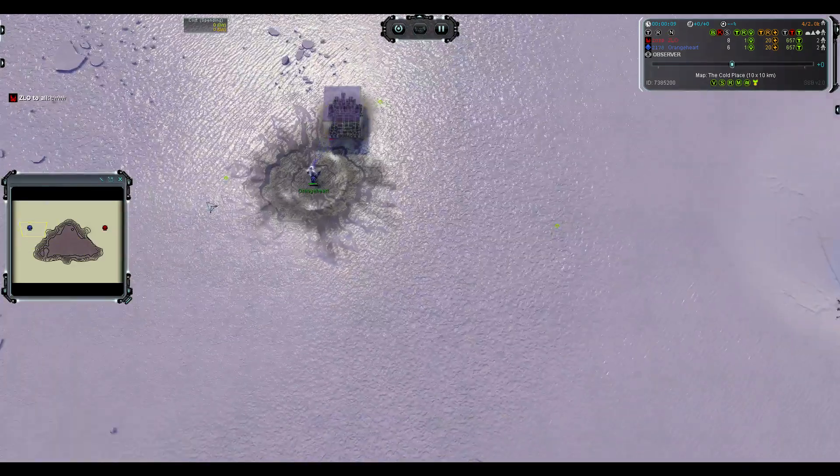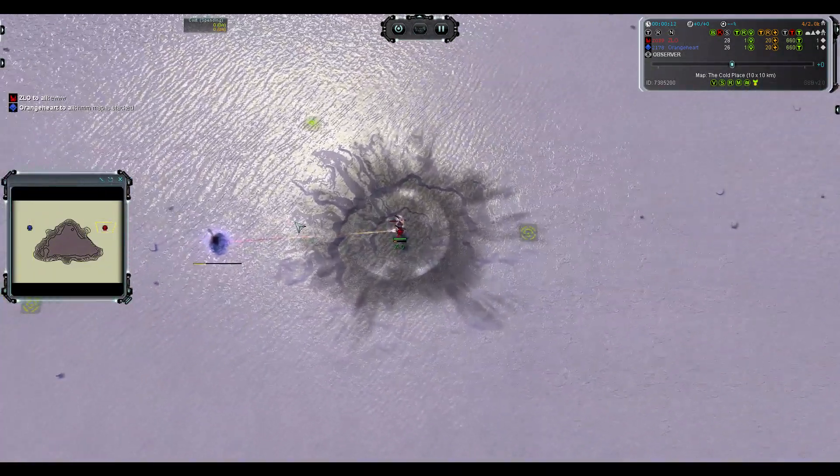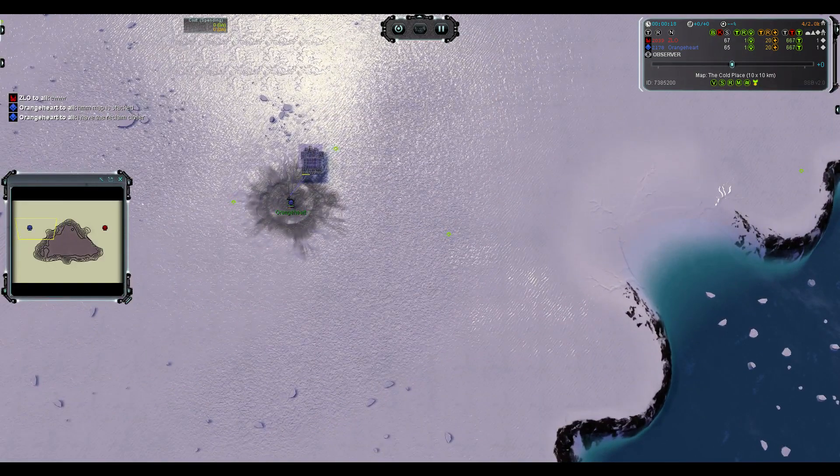Hello! Welcome to Spring Banner Forged Lines Forever. Methane's low again. Map is stacked — I have to reclimb closer.